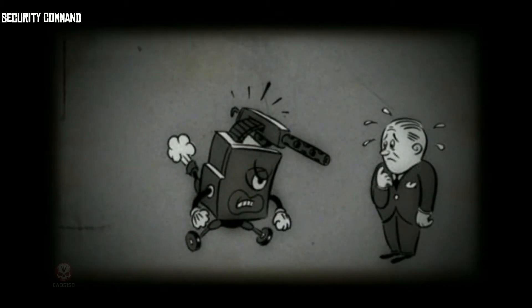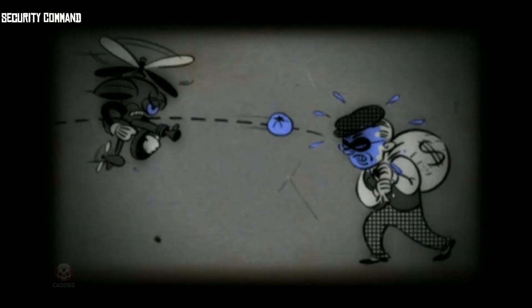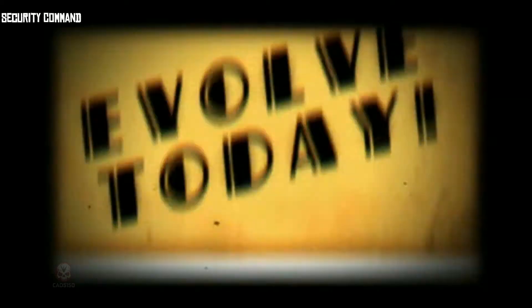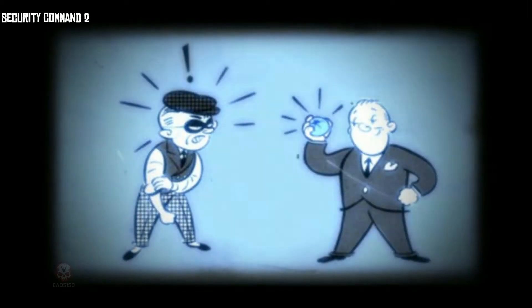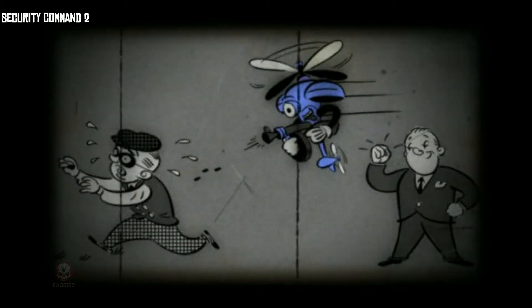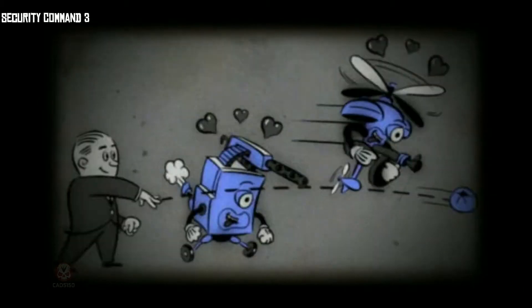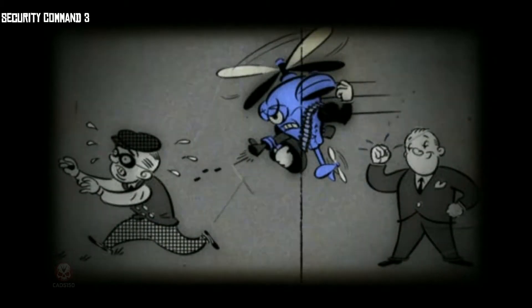Trick the security system. Divert bots, turrets, and cameras to attack where you choose. Send friendly bots on errands. Command the security system — charge to summon a friendly bot anytime. Master the security system: command the attention of all security and charge up to summon stronger bots.